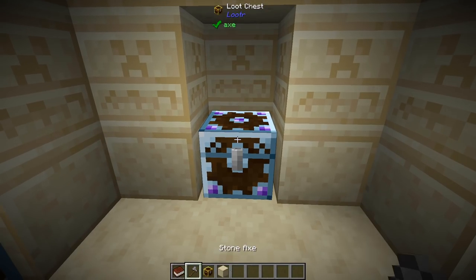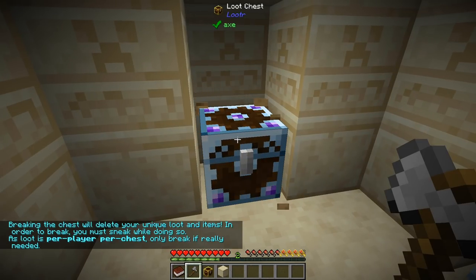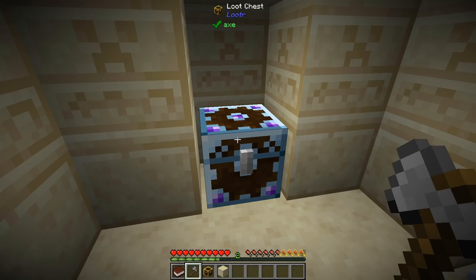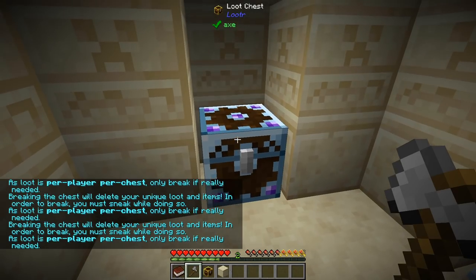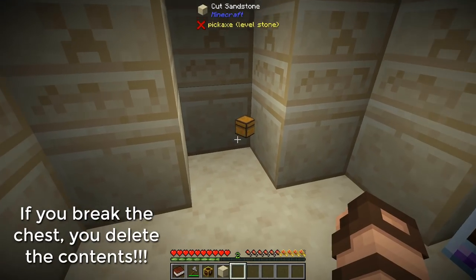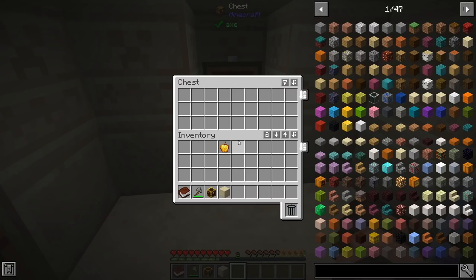Now, what happens when you try breaking the chest? Let's try on this one here. I'm going to try breaking the chest, and it says: 'Breaking the chest will delete your unique loot and items. In order to break, you must sneak while doing so. As loot is per player, per chest, only break if really needed.' So I can keep trying to break it and it's not actually going to break — you have to sneak and break it, and then it will break, reverting to a regular vanilla Minecraft chest.